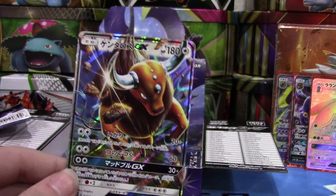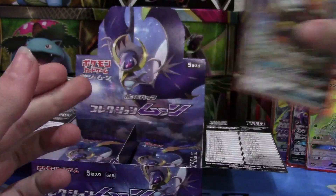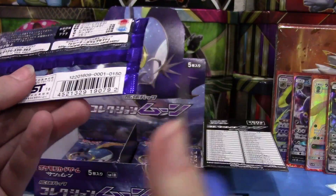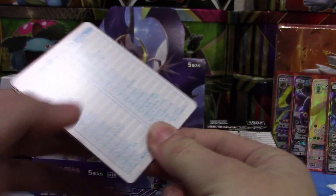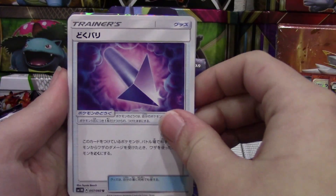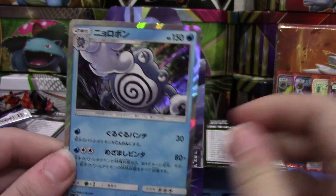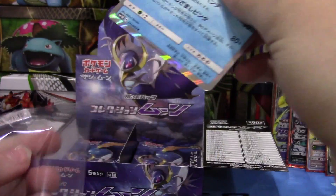We're at four GXs now — Lunala, Umbreon, Lurantis hyper rare, and Tauros GX — and they're all different! I've seen Jordan from Japan get some duplicates in his boxes which kind of sucks, but you know, they're GXs so they're awesome. We also have a Poliwrath holo — really like this one too, probably like the Dragonite a little more, but this is a close second.